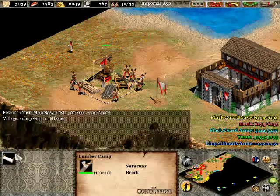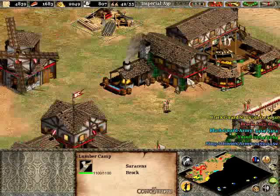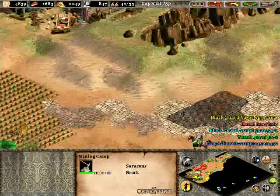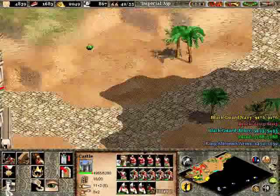We want to get two-man saw now. And there are no other economic upgrades — I believe there's one at the mining camp. No, there's not even one at the mining camp. So as far as economy goes, we're already done with what we can do.